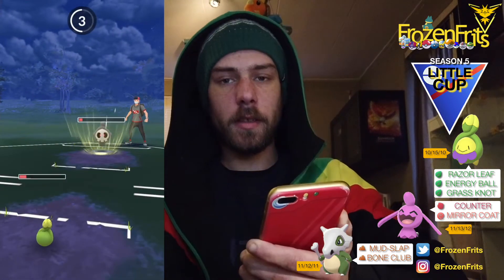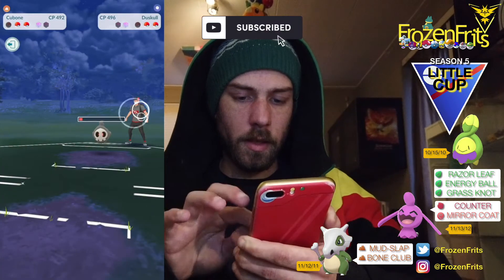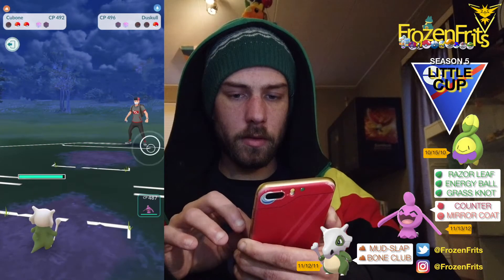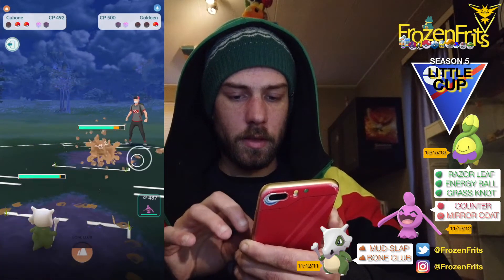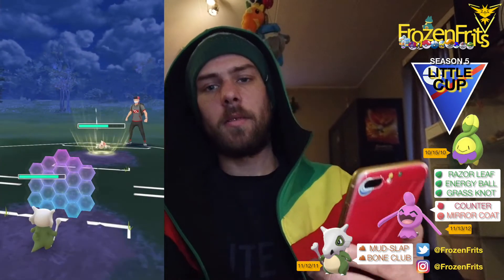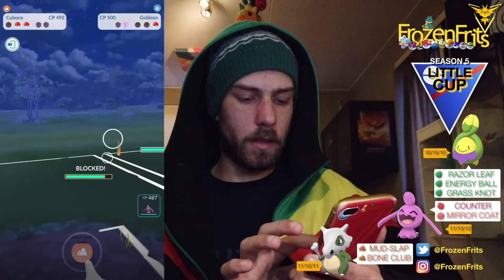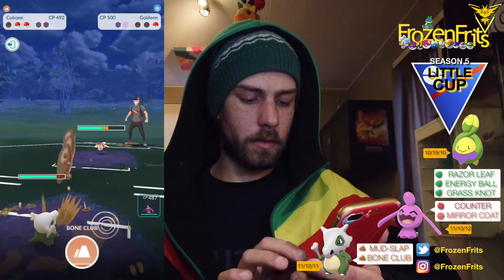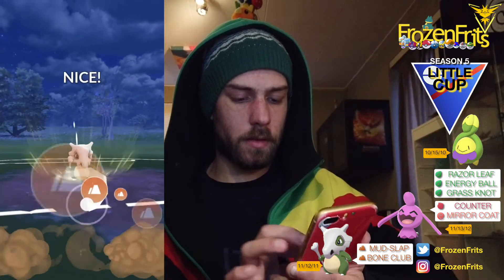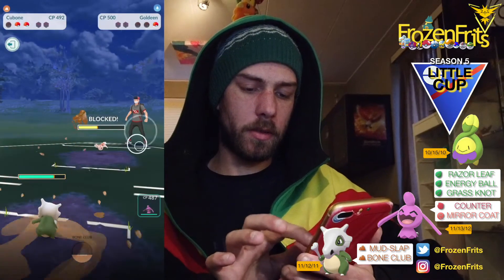I'm gonna let this one go, then coming in with Cubone, and we take out the Dust skull. He's got a Goldeen and I'm gonna shield this up. There was an aqua tail and I'm gonna take off this bone club, but he shields that up.